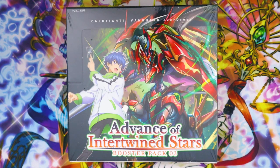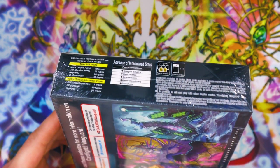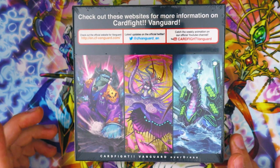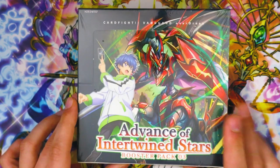I'll be getting into more details about the new ride lines when we get into the unboxing. Each of these new ride lines are adding some really cool unique playstyles and diversity for the D-Series format. There will also be additional support for these ride lines in the next booster set, DBT-04, which will be coming out in February of 2022. Thank you again to Bushy Road for sending this booster box, and without further ado, let's get right into it.